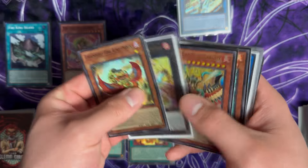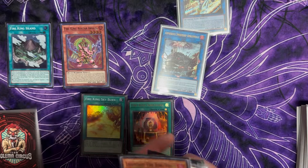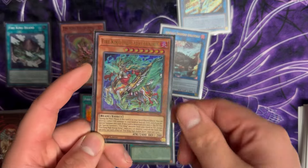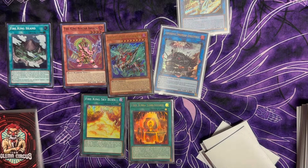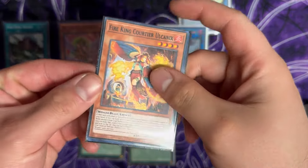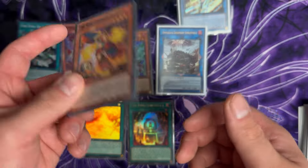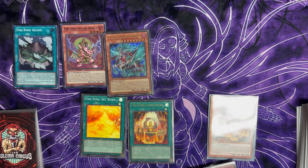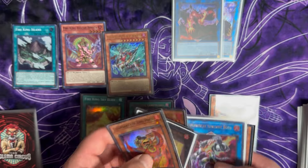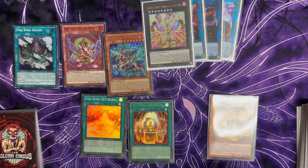There are so many different lines available in this deck because nothing really stops us other than random cards like Imperm and Ash, and we have versions to dodge Imperm, like using Kirin. These are just one-card combos with the brand new card. There are different spots you can hit — the Island, the Courtier — but importantly there are different layers of interaction where a lot of decks just lose to Dark Ruler No More, whereas this deck does not.